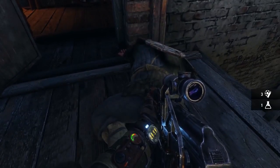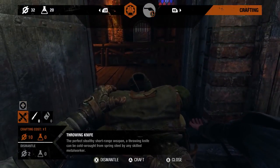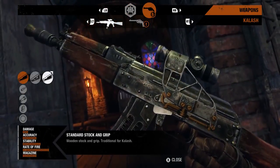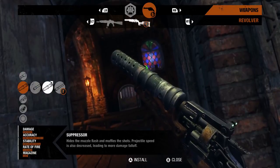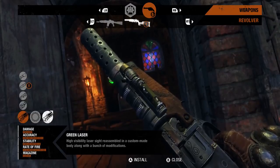Stealth therefore plays a significant role in Metro Exodus. With the ability to modify weapons in the field, players can customize their setup depending on the situation at hand. The flexible Kalash can quickly transform from long-range to close-quarters configuration, and with the right upgrades, the basic three-shot revolver can be turned into a silenced, six-chambered and deadly accurate handgun.